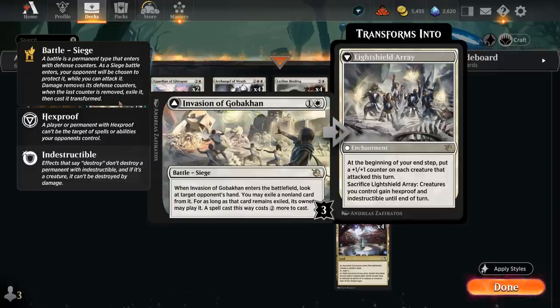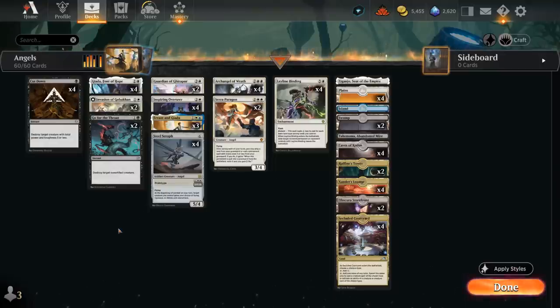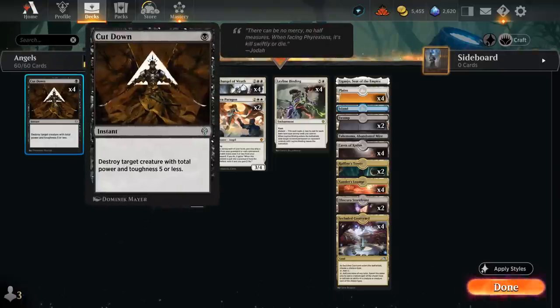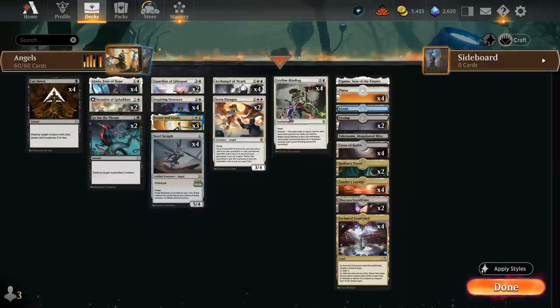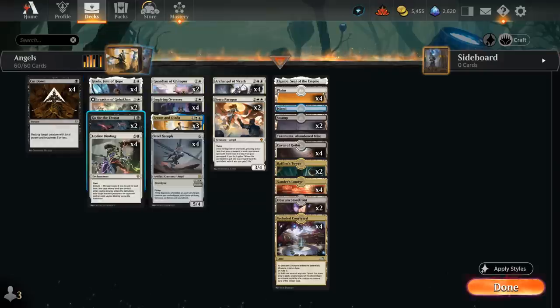Invasion of Gobakhan is best against midrange decks where the opponent is casting 5 or 6 mana spells; making a burn spell cost 2 more against aggro is less impactful. For cheap spot removal we have 4 copies of Cut Down and 2 copies of Go for the Throat alongside our Leyline Bindings. Against the aggressive decks currently popular on the ranked ladder, we can take over with all the life gain and value we provide.